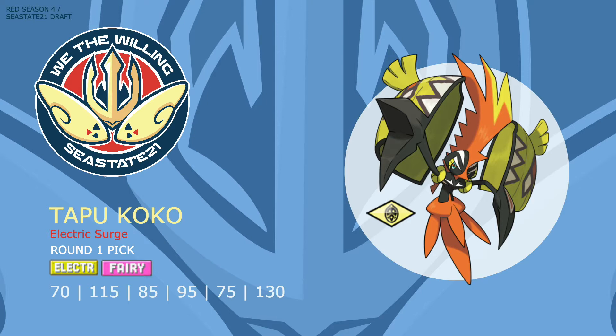Tapu Koko's most notable stat is its blistering 130 base Speed, which allows it to outspeed most premier threats in the meta. It also has a pretty versatile move pool and can hit on both the physical and special side with base 115 Attack and 95 Special Attack. It makes a great pivot option with access to both Bolt Switch — powered up by Electric Terrain — as well as U-turn, which can be used as a pivot on Electric immunities.